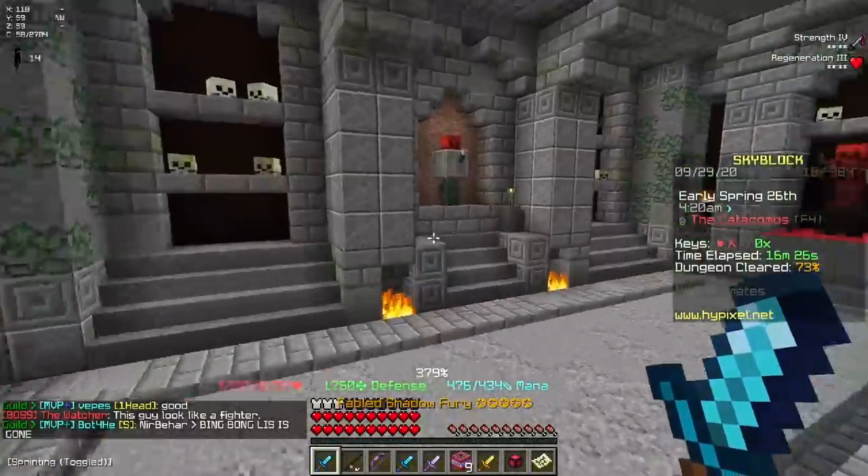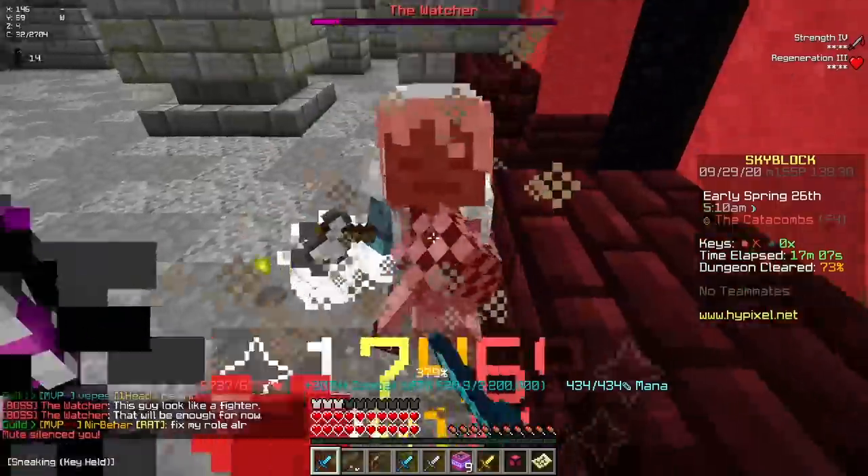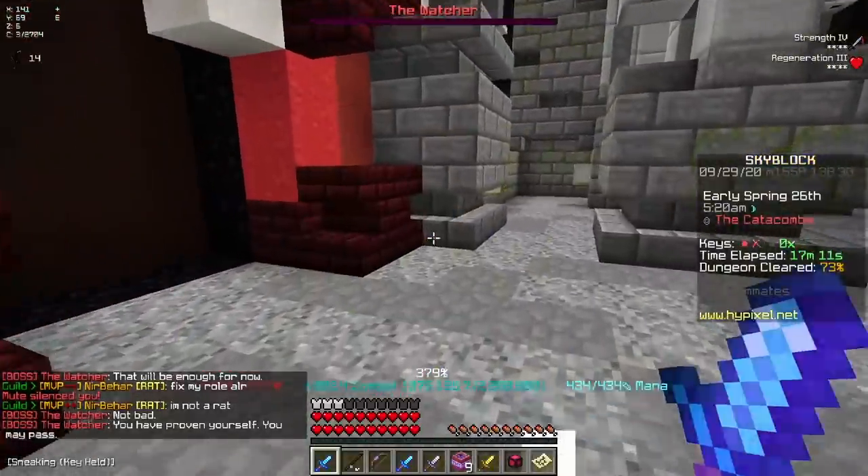Okay, what about this Redstone King guy? I'm just going to spawn him in. Hello, Redstone Warrior. And this guy's a 3-tap. All right, this should be all of them, I think. And then we can go into the boss room.